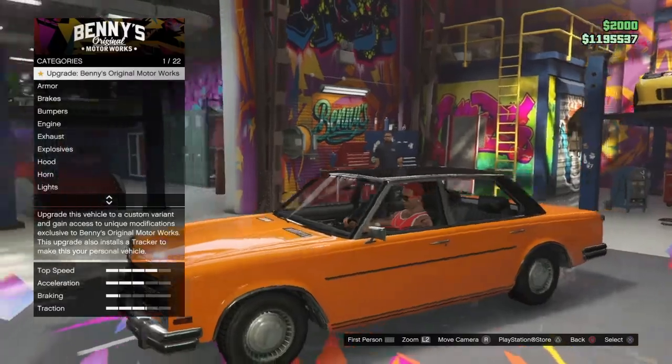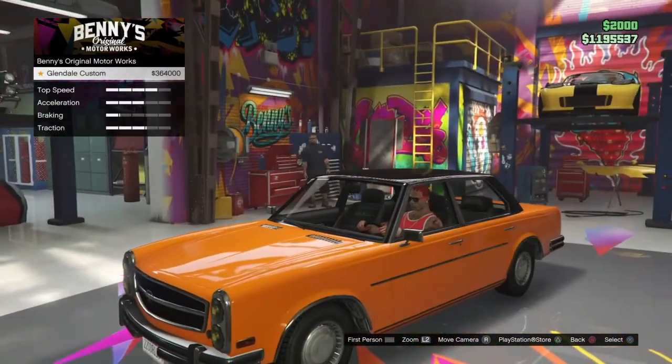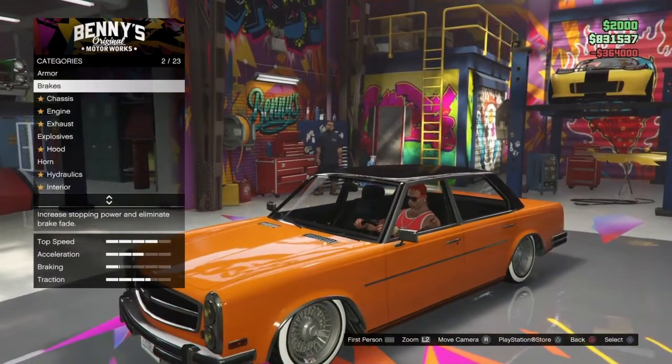Here we have the second car. It's just like a regular car but I'm going to make it into a low rider — only $364,000 to make it into one. That made it look pretty cool already.